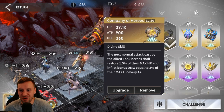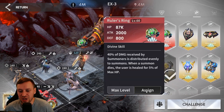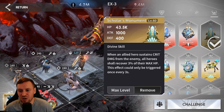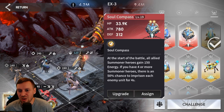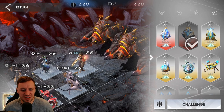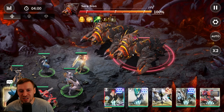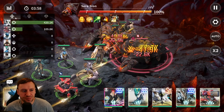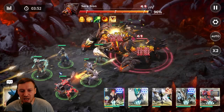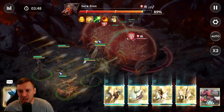We've got Thorn of Glory — good for hunters, it increases speed for 2.5 seconds, and speed is key here. I just realized I've got Company of Heroes in here and we don't have a tank, so let's swap that out and bring in Ruler's Ring. We don't need Scholar's Monument anymore, so let's bring in the Soul Compass instead.